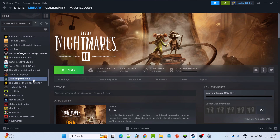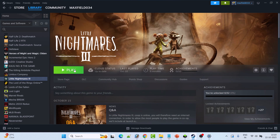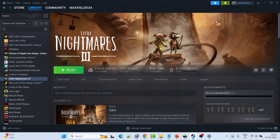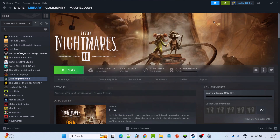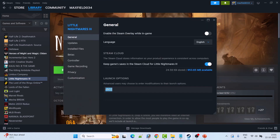The next solution is to modify the game launch options. Open Steam, go to Library, right-click on the Dispatch game, and select Properties. In the launch options, type -d3d11 and launch the game. If that doesn't work, try -dx11, then -dx12. If none of these work, go back to Properties, remove the command from the launch options, and follow the other fixes in this video.